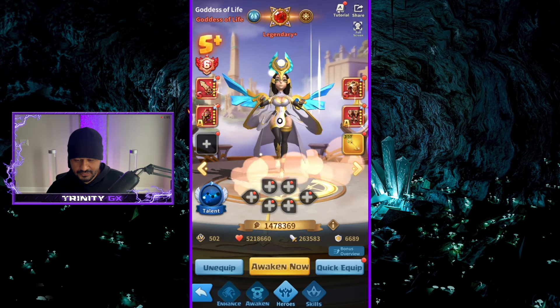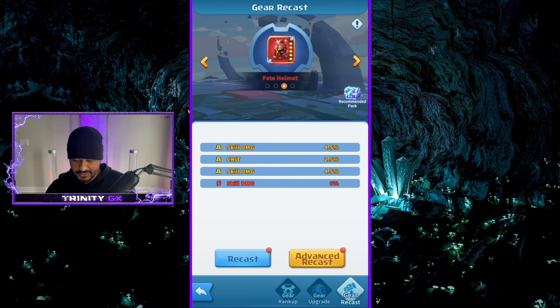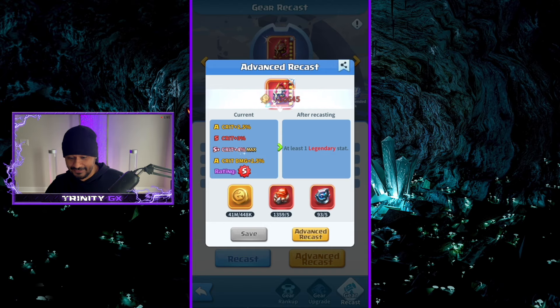That's actually a good change. Here we go again — skill damage, killing me with skill damage. I always get skill damage. Advanced recast — yo, give me some damage reduction. I got damage reduction, just not a good one. Recast — got an S, we have crit, crit, crit. Hello there, a triple crit. Not what I'm looking for but I will save it.